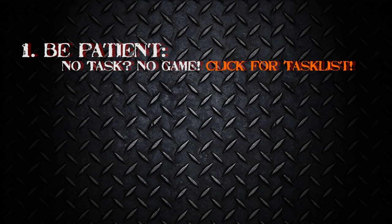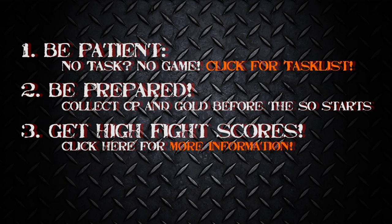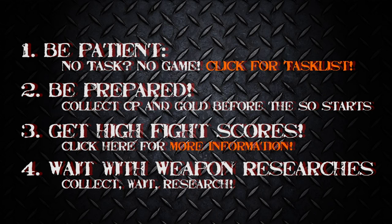To summarize: First, wait with accepting gifts and collecting on the maps until you get the task to do so — this way you don't waste unstable ISO 8 and get the hero in no time. Second, be prepared: spare 300 to 400 CPs or 30 gold to fight the epic boss or finish the last task. Third, get the most points out of every fight — use many items, don't let heroes die, consider team-up bonuses, and keep your team healed. Fourth, wait with researching weapons until tasked or until the special operation ends, since you can buy needed items and research weapons even after the timer runs out.